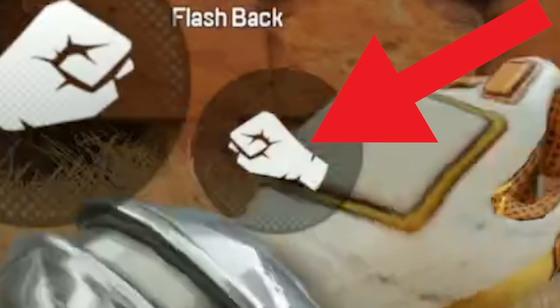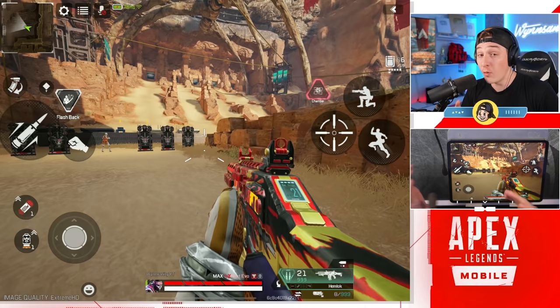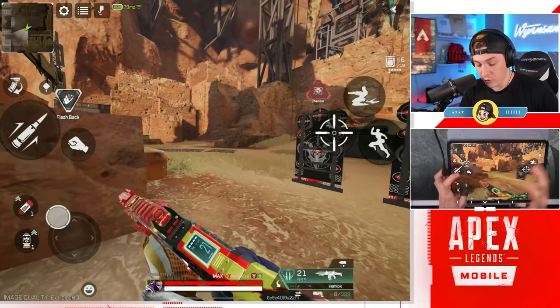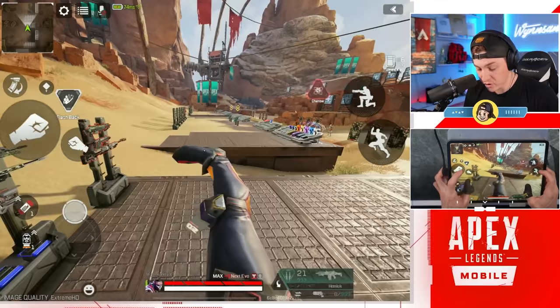You also have this fist button that I would highly recommend you enable. One of the interfaces has it automatically enabled, and one has it automatically hidden. I'd recommend you turn this on — it's an instant melee. Even if you have your weapon drawn, you get an instant melee and it pulls the gun back out. You don't need to pull your weapon out manually, so you can do the flying kick super easily. Getting that last punch to knock someone is very crucial.